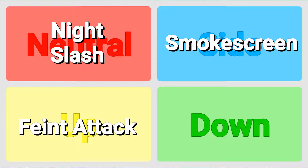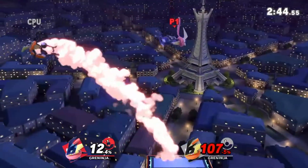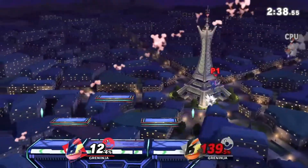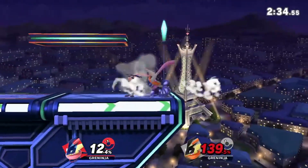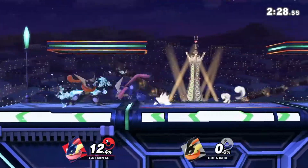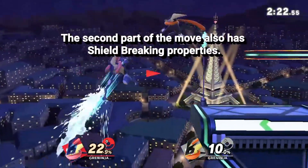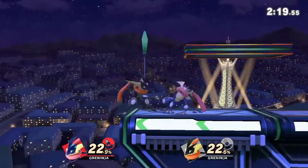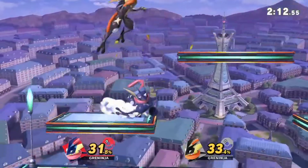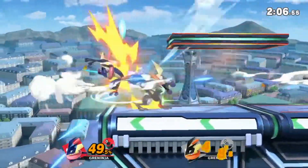Greninja's up special would be Feint Attack. This would be similar to a regular teleport up special but with a unique mechanic. Normally, using this move you can teleport Greninja in any upward direction, controlled with the control stick. However, if you input up special again right when Greninja appears out of the teleport, he would actually attack again, automatically targeting any opponent close by and hitting them in a similar way to his down air. The teleport part of the move has a massive range but fewer angle options, while the second kick part is harder to perform due to timing, but as an auto-lock move, you can attack from whatever angle you want.